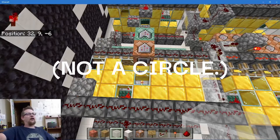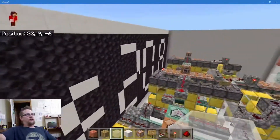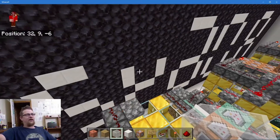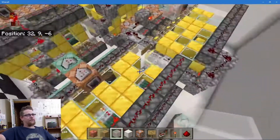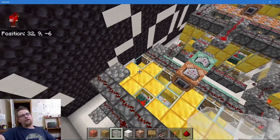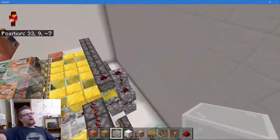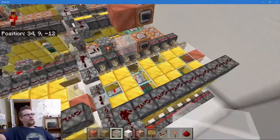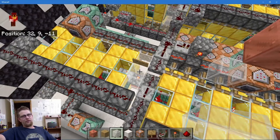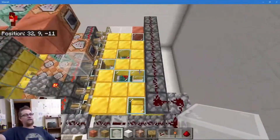Those golden glass blocks are encoded with the information required to make the digits turn on on the face of the clock. Each one of those blocks in a row equals one part of every number digit. This one will go around and when that waxed copper block comes around, it triggers the next cylinder, which is tens of seconds.